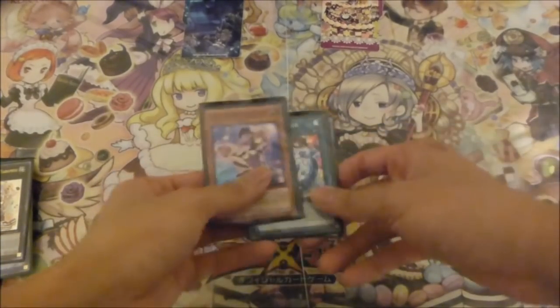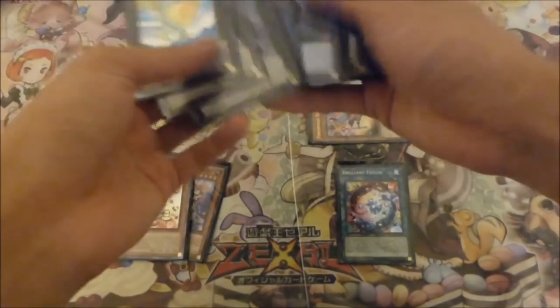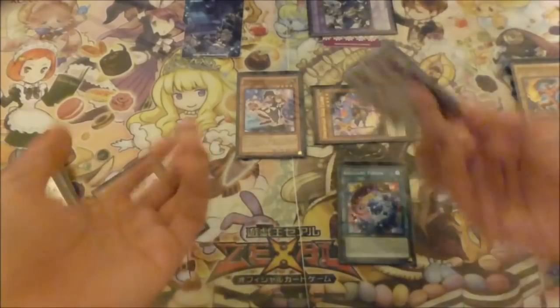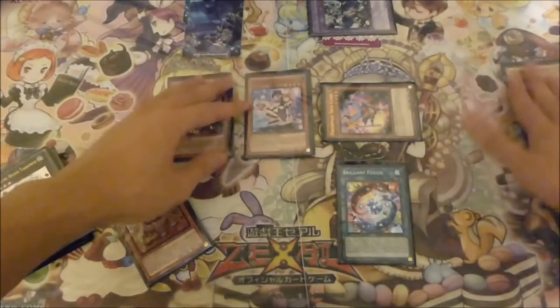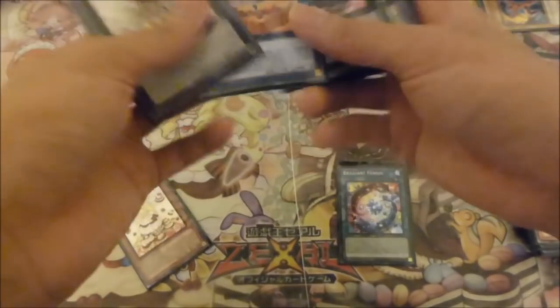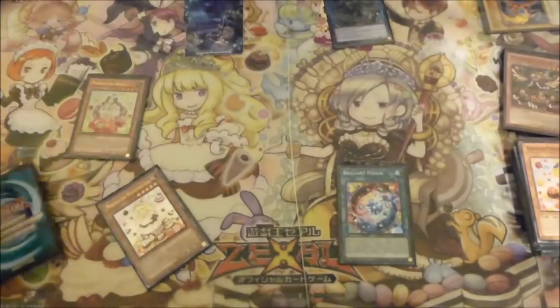You then extra normal summon Magelline and use her effect to add Hoot Cake to your hand. Then normal summon Hoot Cake for the turn and use his effect to target Garnet — banish him, then special summon out Angele. Next, you can link up all four for Skulldread and use his effect to draw four, then put three cards back to the bottom of your deck.